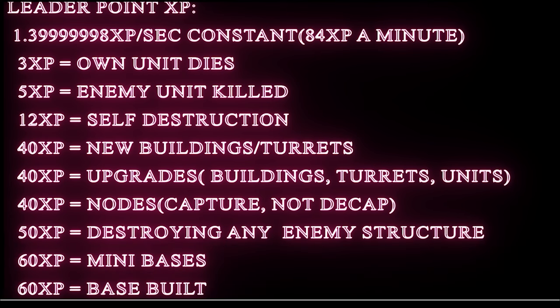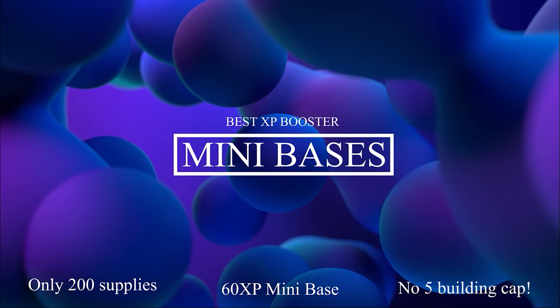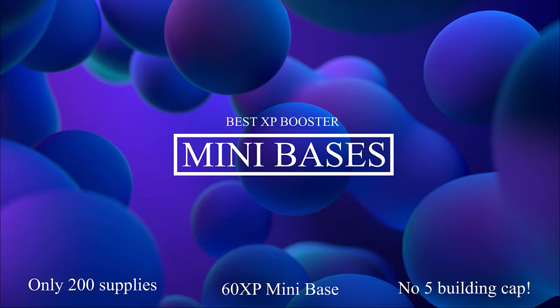We've now reached the highest yielding XP actions in the entire game. You get 60 XP every time you build a mini base, and this does not have the 5-capture rule - you can buy as many mini bases as you want all game and get 60 XP every time. The same goes for building a new base. Mini bases are the best bang for your buck: they yield 60 XP and only cost around 200 to 300 supplies, with no limit. This is one of the best things you can do to speed up your leader power progression.